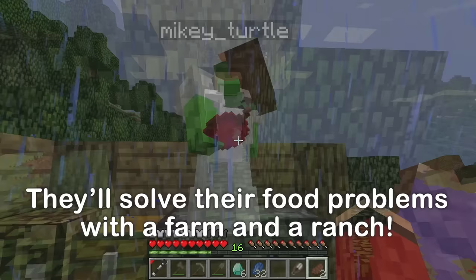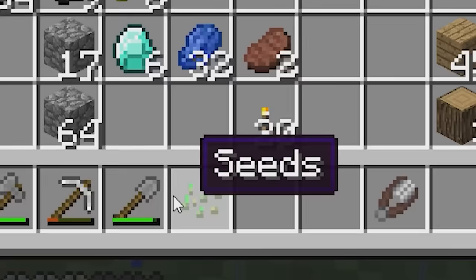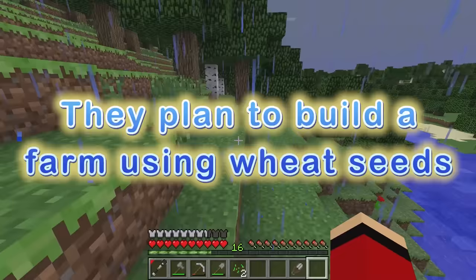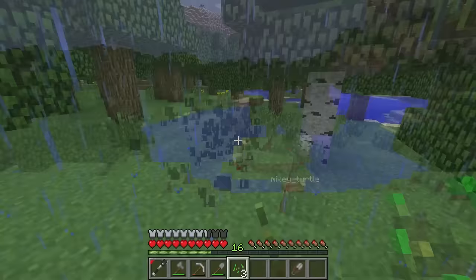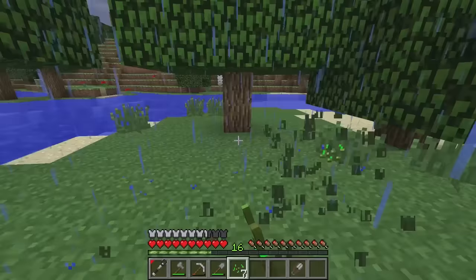All right, Mikey. First, let's cut down some grass. What for? We can get wheat seeds when we cut grass. No kidding! Yep. If we plant lots of seeds, we can create a wheat field. Wheat can be used to make bread, right? You're right on the mark, Mikey. We can turn our wheat into bread. Twenty seeds should be good enough — I have three, so you can gather ten seeds or so, Mikey. Leave it to me! Cutting the grass is kind of fun. The sound of the rain is so relaxing, too. It's nice!